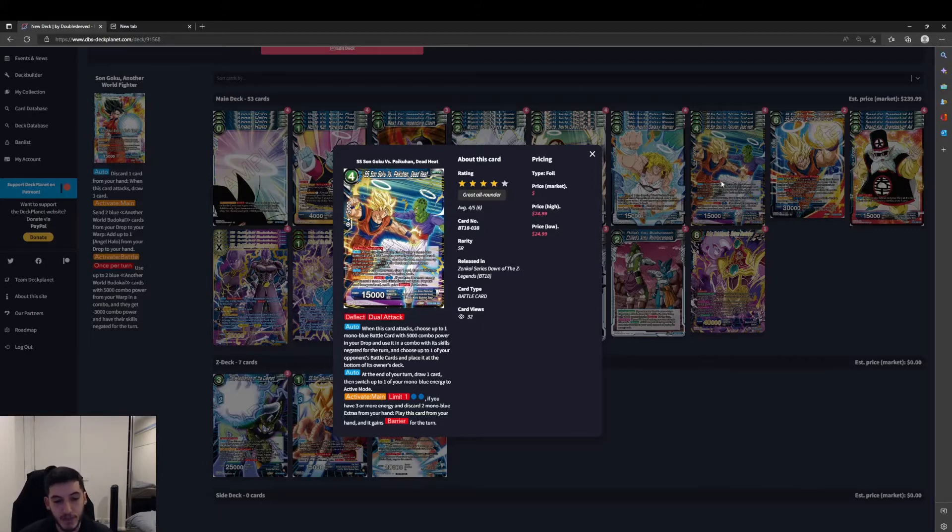Activate Main, limit 1 — for two blue energy, discard one Angel Halo from your hand, play this card from your hand and it gains barrier for the turn. So we can discard those Angel Halos — we've got a couple of other extra cards we can discard if needed — and on the turn it's played it does have barrier, which is really good. It's going to stick around for one turn generally, but every turn following it gets a bit more tricky.